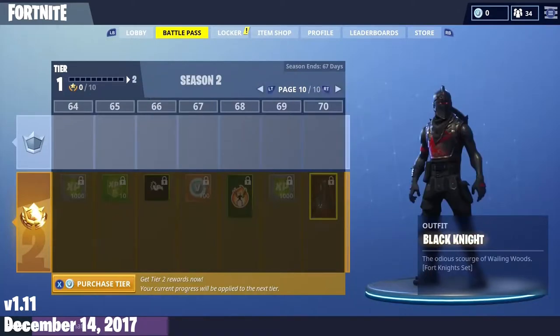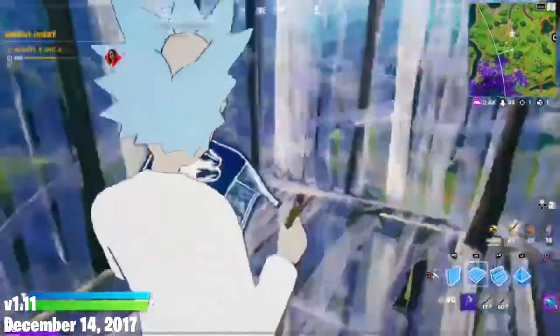The last skin of the battle pass was Black Knight. He was the first legendary skin in the game, and he deserves it. A tier 100 skin should be something intimidating and make everyone tremble around you. Not Rick Sanchez. 8 out of 10.